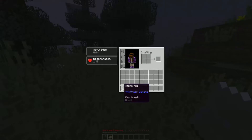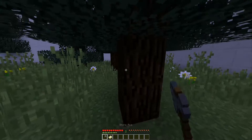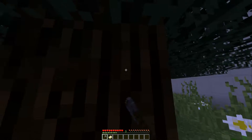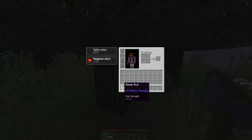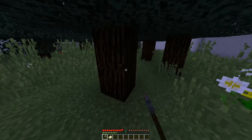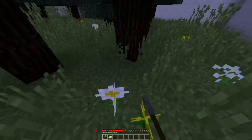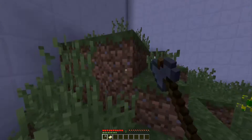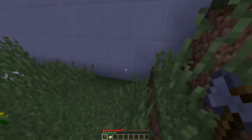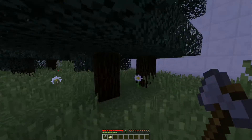Moving on — what can this axe do? It can break wood. Let's just break the wood... no? I cannot break the wood, apparently. It doesn't say what wood you can break, so that's a troll and a half. Okay, leaves — I cannot break them; grass, other type of grass, flowers, dirt maybe? No. So there's probably another type of wood somewhere.